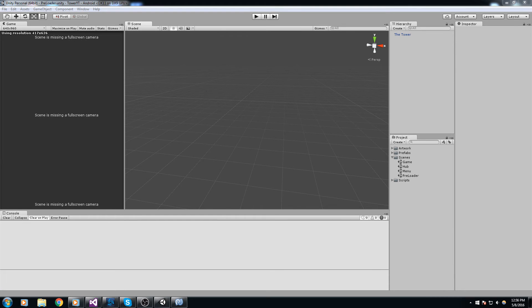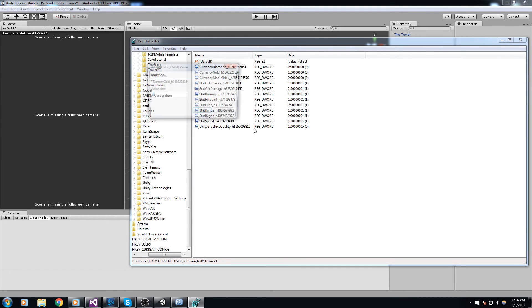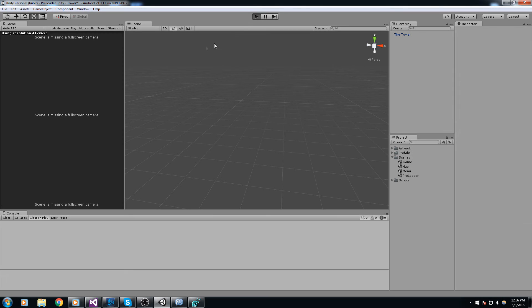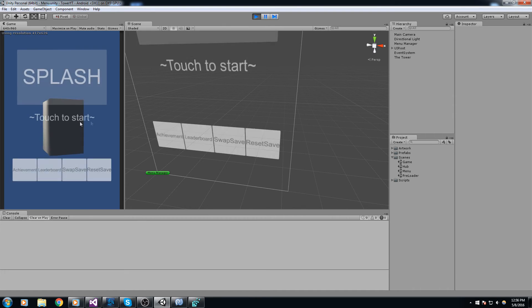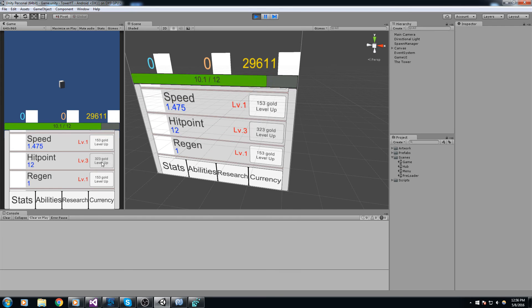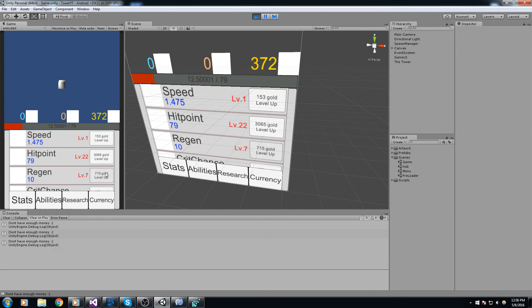Let's try this once more. I'll give myself a lot of gold, press play, and look at this with bigger values — boost the hit points a bit. And as you can tell it actually goes up. Let's buy more regen so it goes up faster.